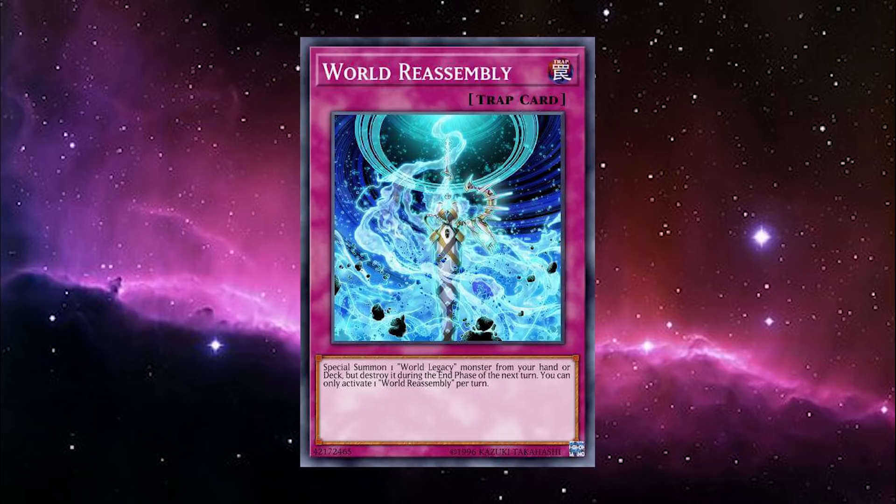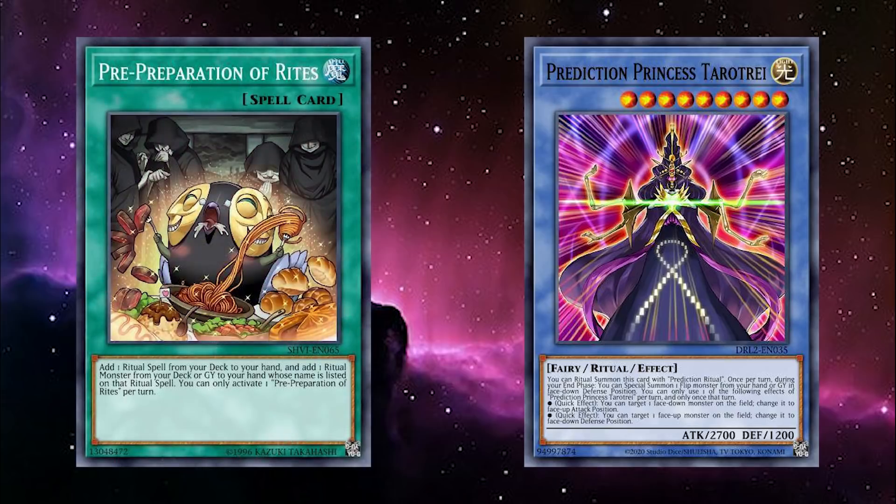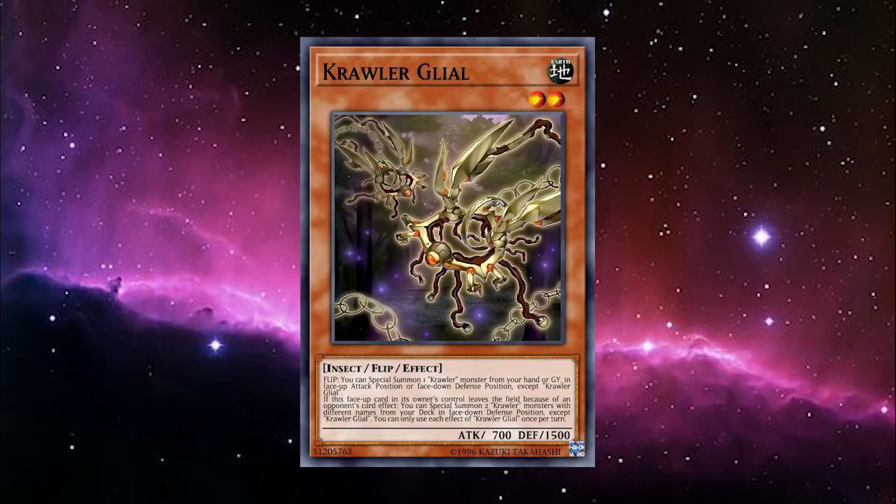A theme I always like to see splashed in with flip decks is Prediction Princess. Tarot Ray is extremely searchable with Pre-Preparation of Rites and acts not only as another World Legacy Pawns but revives one of your flip monsters during each of your end phases. It won't revive Deus Ex-Crawler because it's technically not a flip monster, but it can revive Pot of the Forbidden if you want to go deep on flip effects, or revive Gliol and then use that to revive Deus Ex-Crawler.